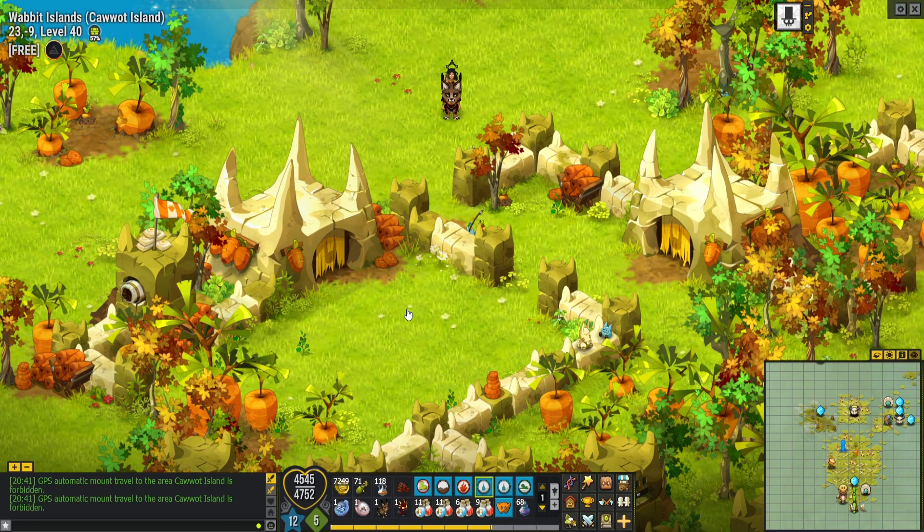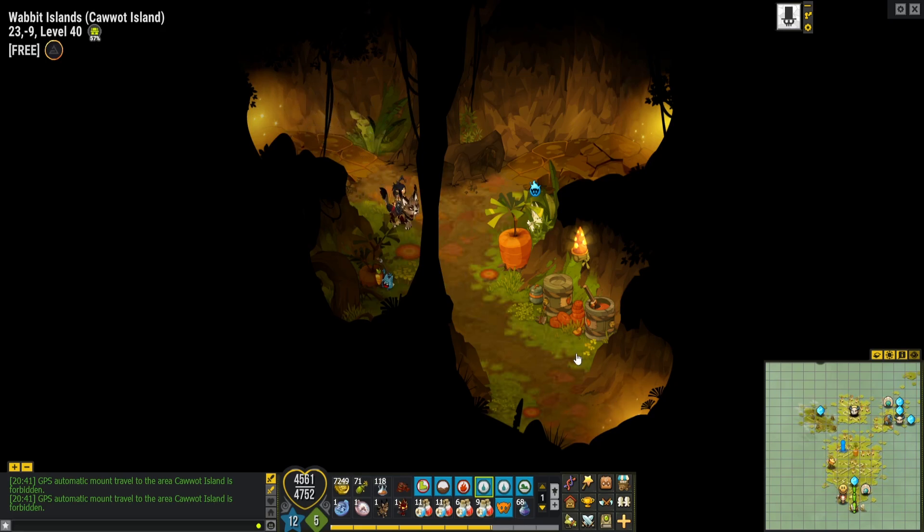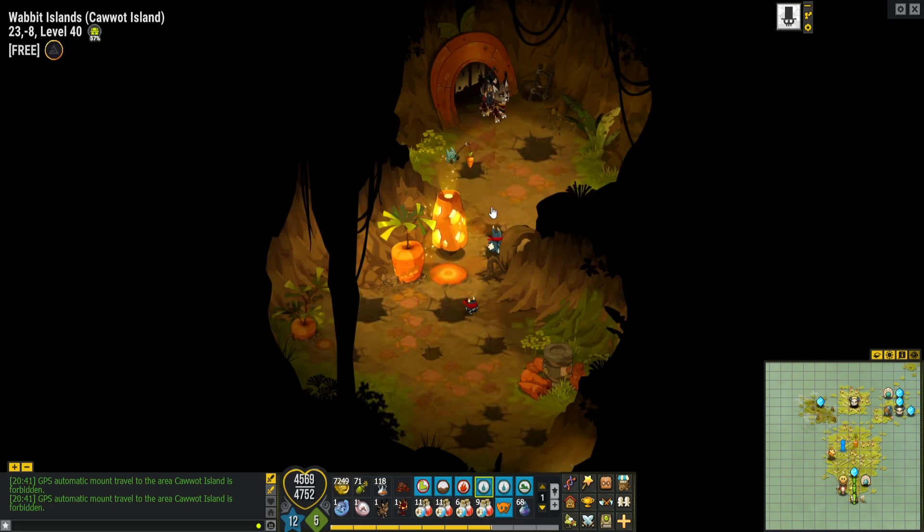Before we go any further, from this location at positive 23, negative 9, we can enter either of the two houses and then get to the tunnel that will lead us to the position where we can get the Cowod spell.